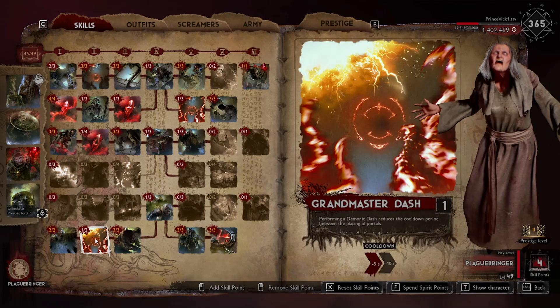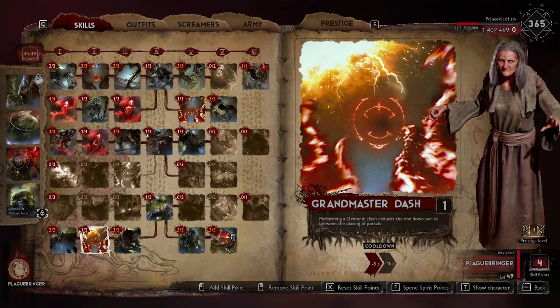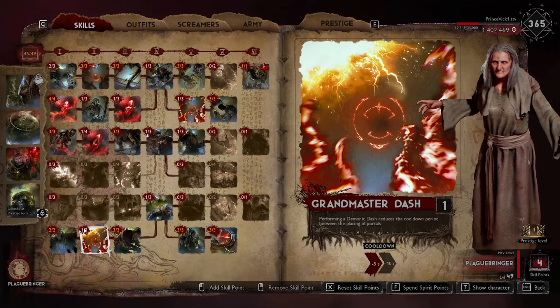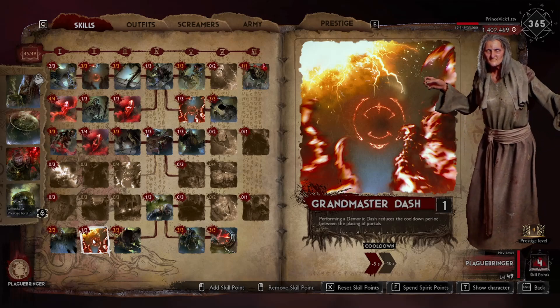I also cut this skill because it is bugged, and it's been bugged since Plaguebringer came out. The thing is, if it wasn't bugged, it would be the best — or rather, it would be good to use this skill with level 2. The problem with it right now is if your cooldown goes below 0, it doesn't work.